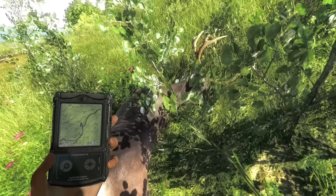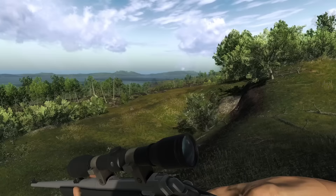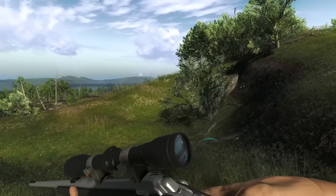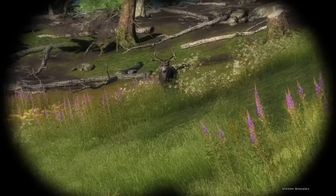We obviously hit him in the right lung — 158 score and this time a reward of 74 GM. The gun I think would be a pretty good purchase for any new player is the .300 Bolt Action Rifle. It can take the straight 4-power scope that's already on our .243, and it can take pretty much every animal in the game outside of a couple of small game animals and water buffalo. The toughest part is that it costs 11,000 GM — but once you start doing some missions, that's going to seem a little more affordable. As you hunt around, continue with that same approach of listening for audio clues, getting into position, and calling the animal in.